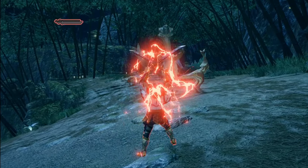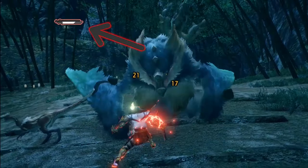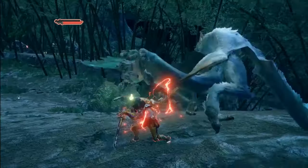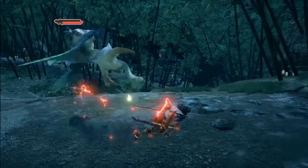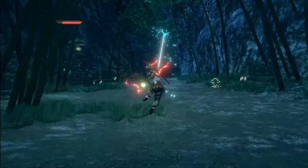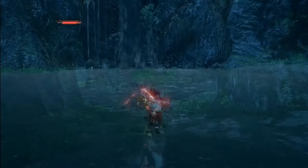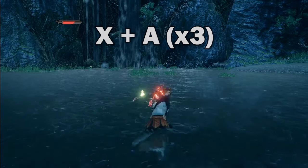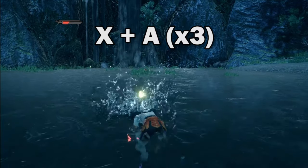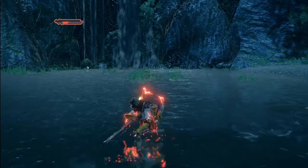As you attack in Demon Mode, you will fill up this gauge. Once it's full, it will become red. A red gauge means you will be in Arc Demon Mode outside of Demon Mode. This state is much better than being in your base state — it's basically a weaker Demon Mode, without the speed and the X and A multi-hit combo. You can perform something similar in Arc Demon Mode, but you will need to press X and A together three times consecutively. TLDR: Demon Mode is better. Keep using Demon Mode.